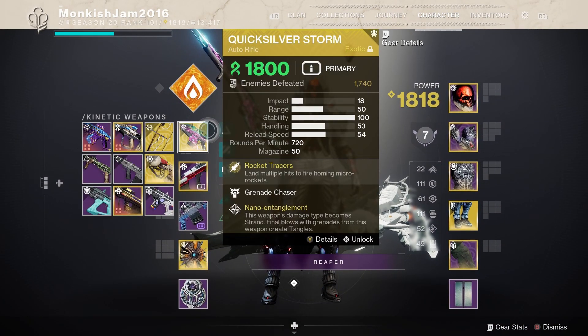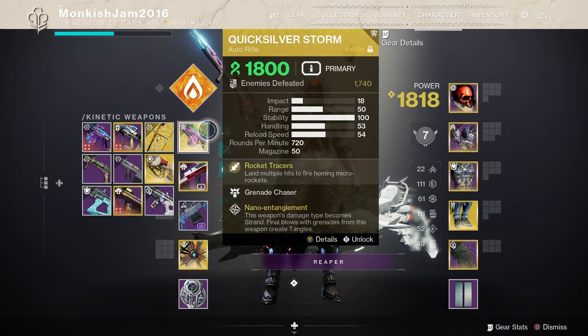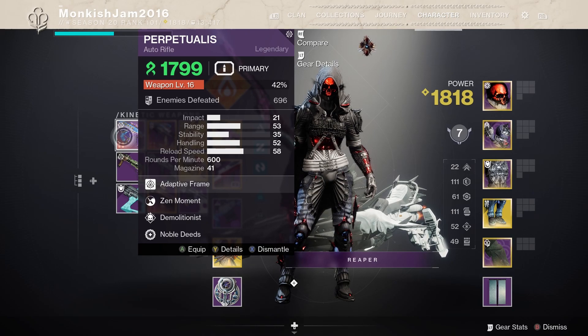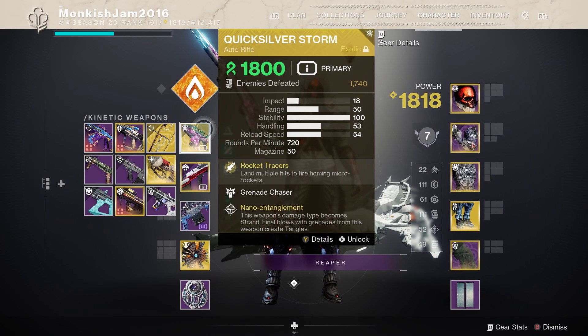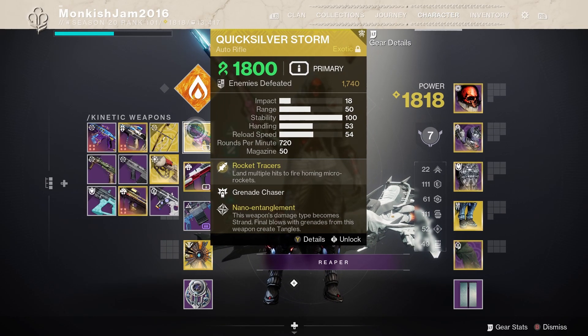For weapons, we've got Quicksilver Storm — the 'pay-to-win' auto rifle, as I like to call it, mainly because you could only get it through pre-ordering. I'm not sure if you can still obtain it, maybe through a super deluxe collector's edition, but if you don't have it, you can run a strand auto rifle or any other auto rifle or SMG to stun Overload champions — or even a bow. I'm using Quicksilver Storm mainly for those grenade launcher grenades and the homing rockets, which are pretty useful for DPS.